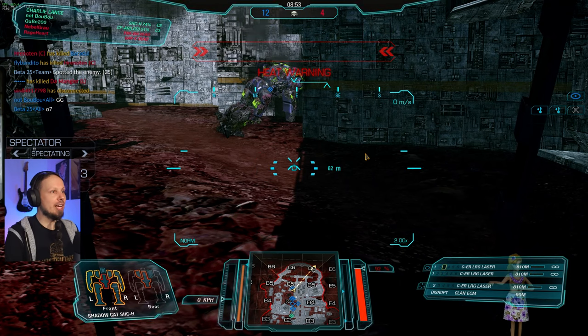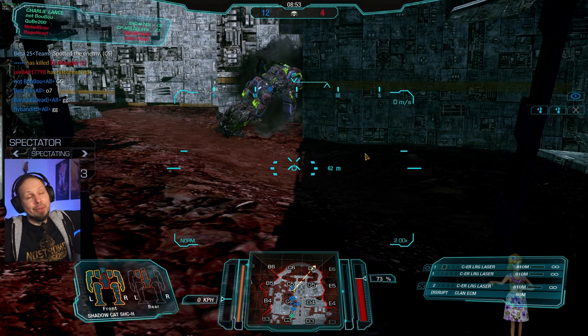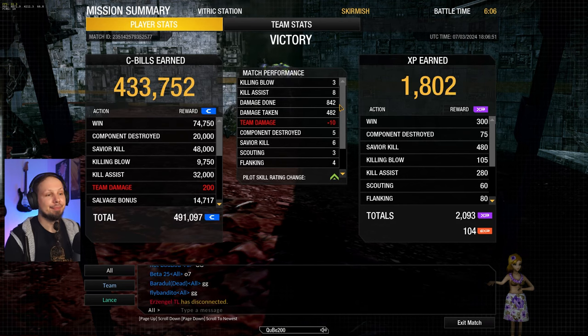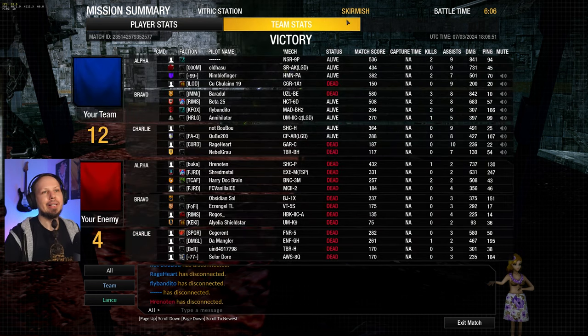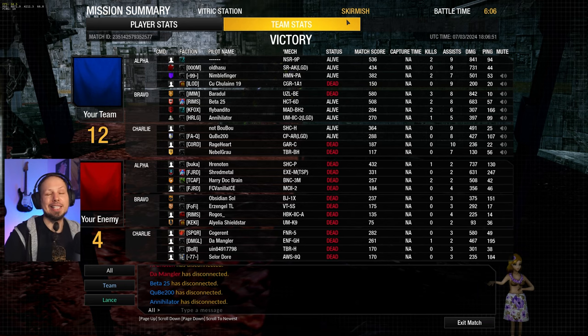Cool, GG everybody — that was fun. The Belial, the Uziel hero mech, not a legendary, with a quad light PPC and double MRM10 loadout — it's good. We got three killing blows, eight assists, 842 damage done with five components destroyed. That has been it for today — I hope you enjoyed the episode. Don't forget to leave a rating, subscribe to the channel, and I hope to see you next time. Goodbye!